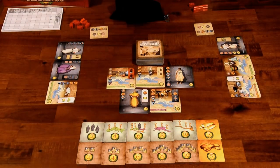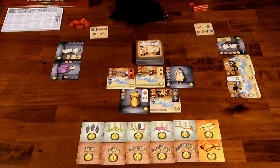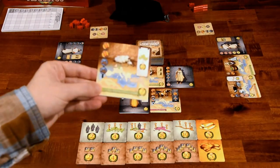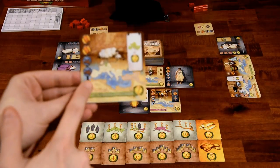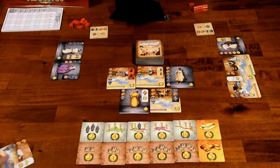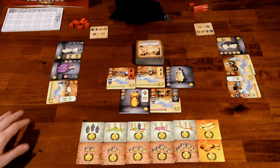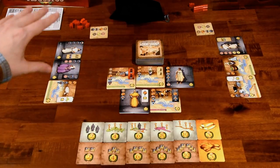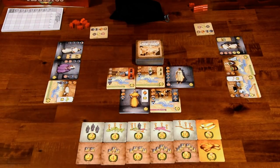This game is Caesar meets Bingo, if you can wrap your head around that. Essentially, you've got these objective cards that you're trying to complete. Each objective card in the upper left-hand corner has some symbols on it — some of them are shields, some are trebuchets — and we're going to be drawing tokens from this bag over here, one at a time.